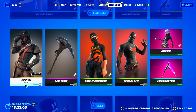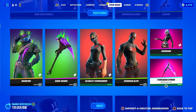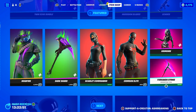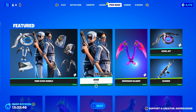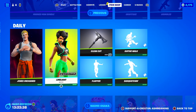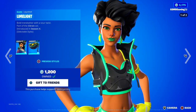Kind of curious, honestly. Deadfire is back — interesting, I was not expecting that on the shop today. We have Scarlet Commander. Grimoire is back — fantastic skin. I really like the Harvesting Tool Forsaken Strike. We have the Echo Skin back, a very popular Try Hard Skin. We have the Marked Man Bundle. Limelight is back — this used to be a super rare skin at one point, it's not anymore, but very, very cool.